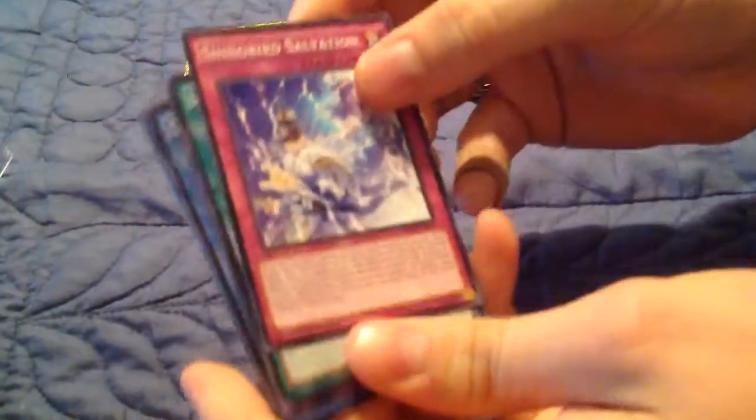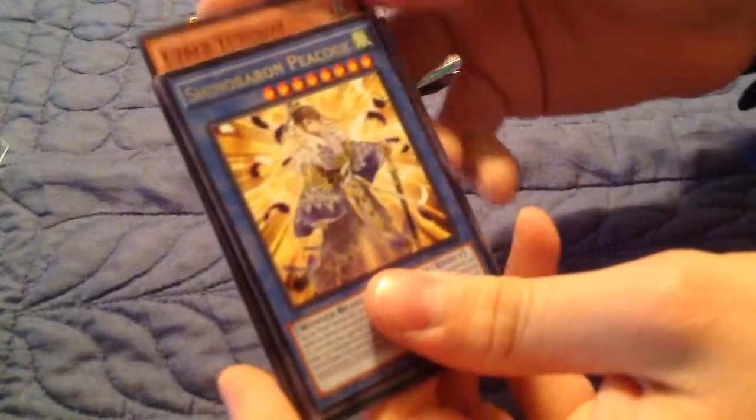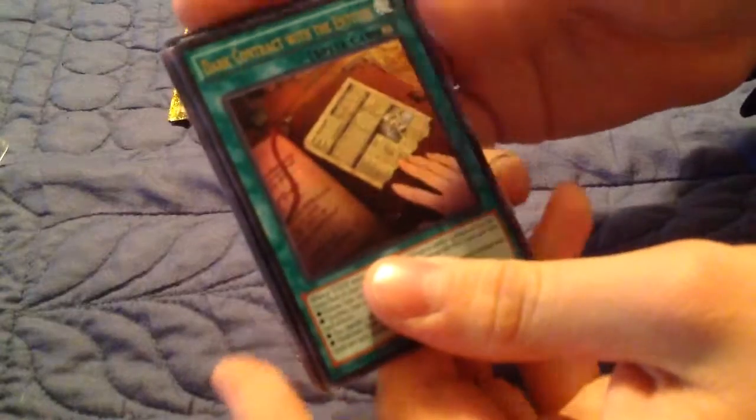Come on Secret. This is the last pack in this video. Come on Secret. Heart of the Cards, guide me. Sheena Bird Salvation. Sheena Bird Power Spot. Cyber Teuton. Sheena Baron Peacock. Dark Contract with the Entities. I want to try and make a DDD deck, but I got screwed at the Sneak Peek with them — against them — so I really don't want to go anywhere near them.